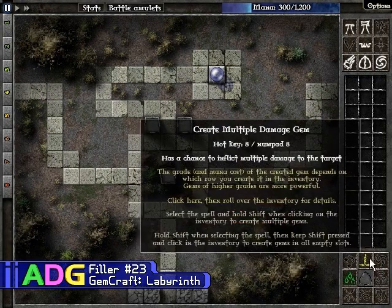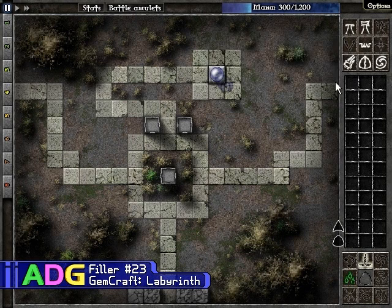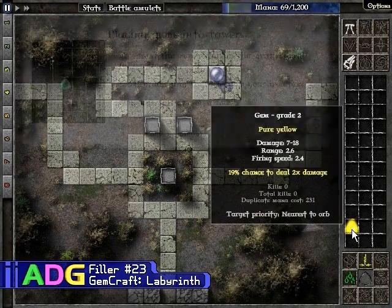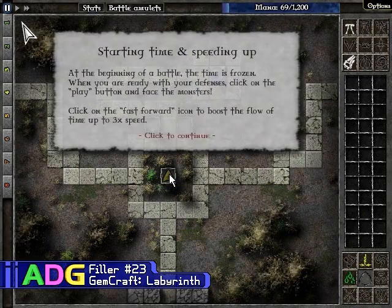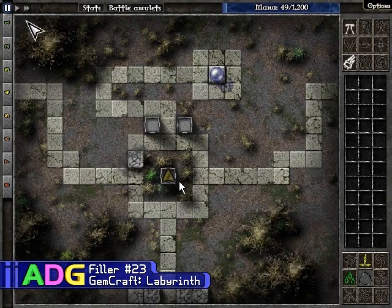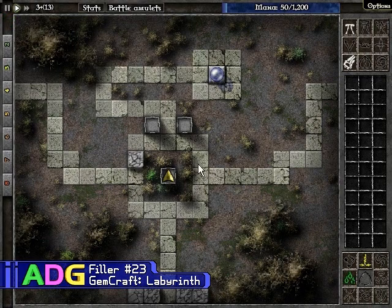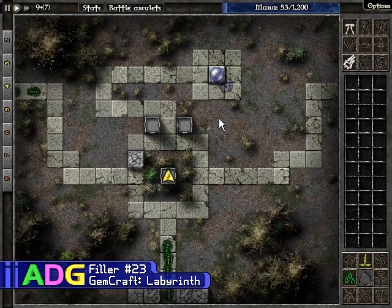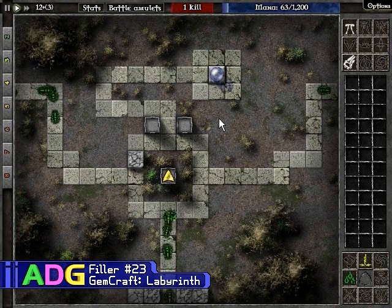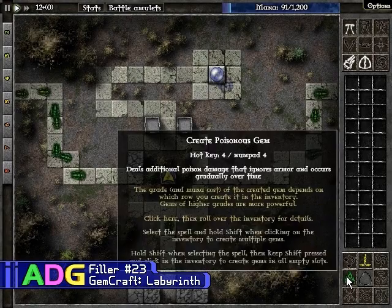You can choose different grades of gems. The highest grade gems are extremely powerful, and even though it tops out at 12 here, you can get them pretty strong. Put the gem in there, and I'm probably going to put a wall there just so they route around. It actually takes a moment for the gem to get installed, and there it goes. There come the enemies. It's typical tower defense fare, only it has the whole gem backdrop to it.